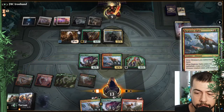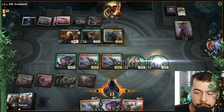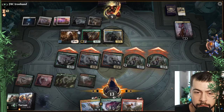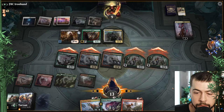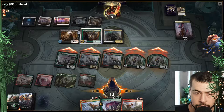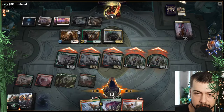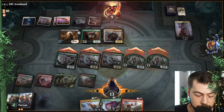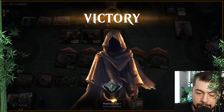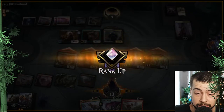Does another Regisaur do it? I think it may. I would imagine the General's Enforcer has to block to save him. So we'll take out that Enforcer — which is nice. We did it! Into Diamond! That was a wonderful, beautiful little streak there — fantastic stuff.